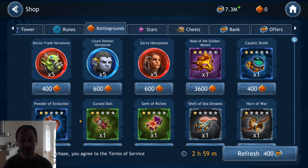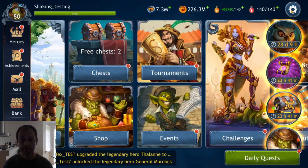Battlegrounds — and with Battlegrounds, artifacts. This is the Battlegrounds shop, which also features among others Dr. Frank, Count Dolman, and Sarah — ways to obtain those. But I'm not going to talk about them or the fighting in Battlegrounds itself, but instead about the artifacts.